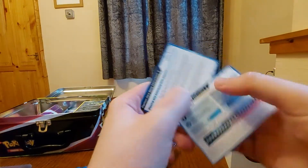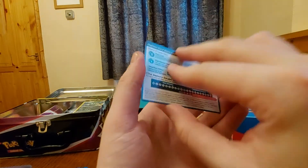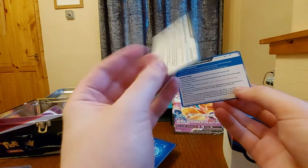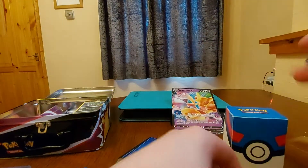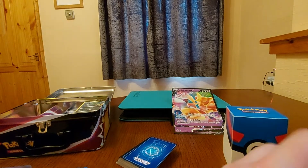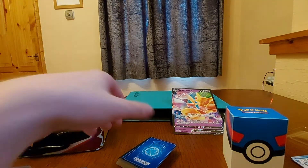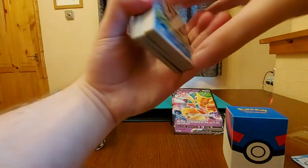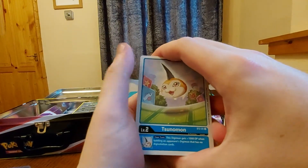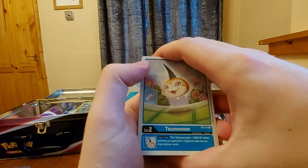And then we have our how-to-play guide. So let's have a look at the structure deck. We have our baby Digimon — Sunumon — that's pretty cool, and we have the effect at the bottom.